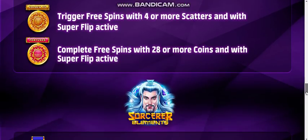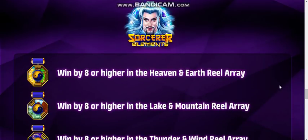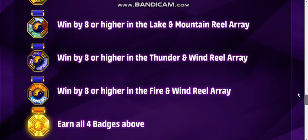Coming up next is Sorcerer Element. Win by eight or higher in the heaven and earth, in the lake and mountain, in the thunder and wind, and the fire and wind. If you manage to get all of those, you will also earn one golden badge for doing all four.